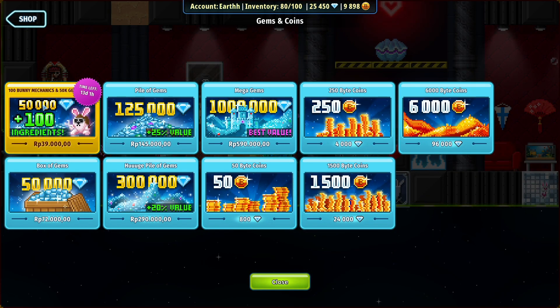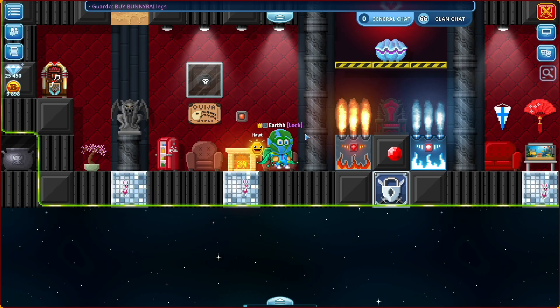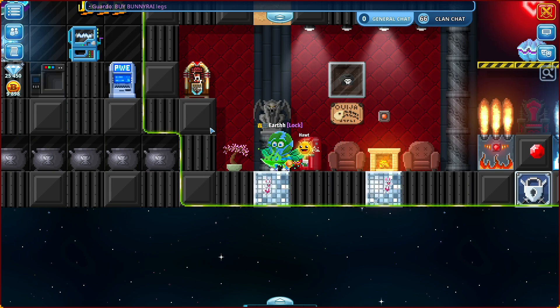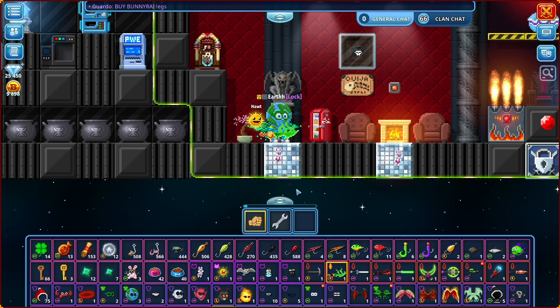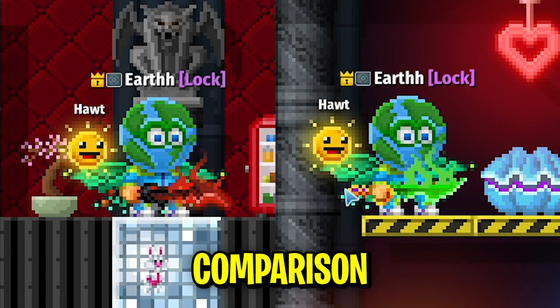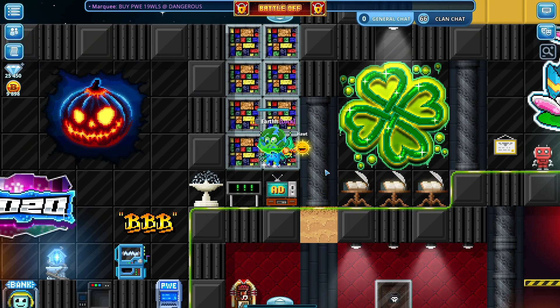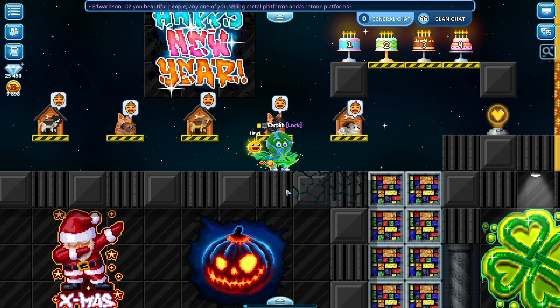It's Easter time — you can tell by the bunny mechanic stuff. Look at this, this is actually really dope. It's like those mini Hellhounds Blade. Look, it's just like Hellhounds Blade but it's green. Yeah, it perfectly matches my set as well.